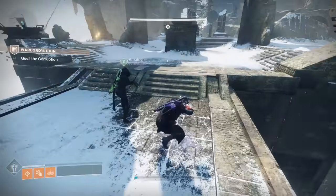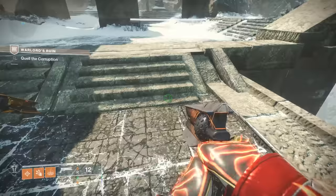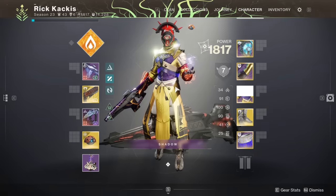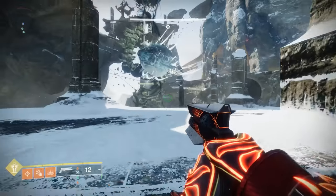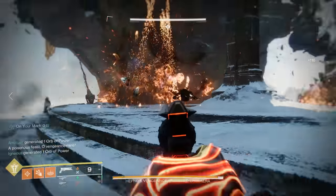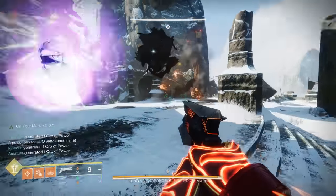First of all, make sure to make the most of that rally flag. Switch to a chest piece that has full reserves of your heavy. Rally with that and then switch off of it. Don't forget to do that. But when the encounter itself starts, the most important thing you need to be doing is extending the damage phases.